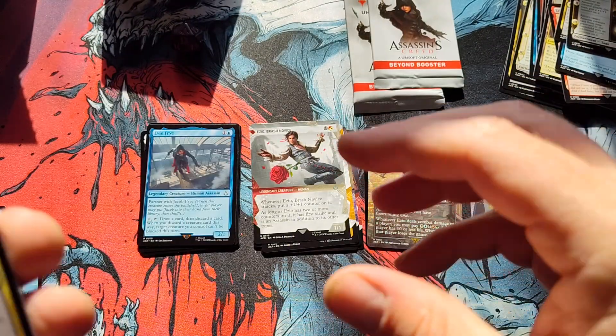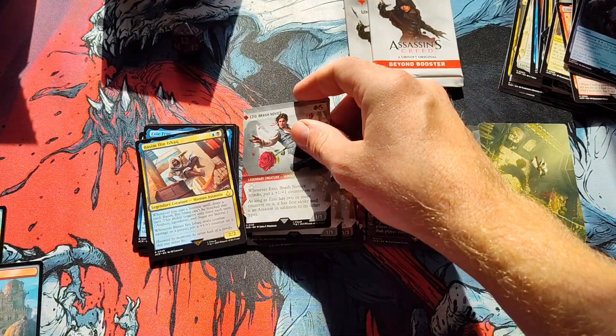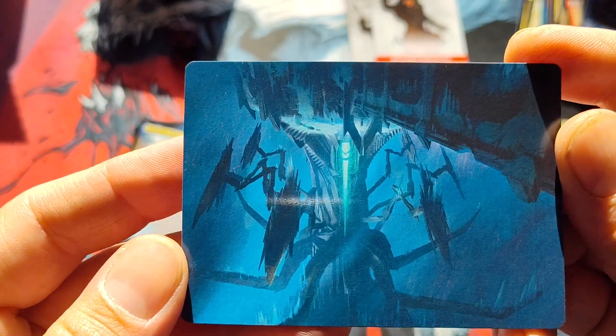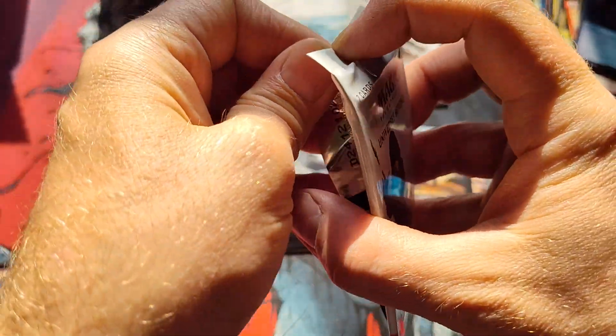Was that a mythic? Rare, kind of rare, followed by a foil uncommon. Yeah, this product's pretty confusing to me. I don't know much about it. Got Ezio again, the uncommon. That looks really cool. I don't know much about this at all.